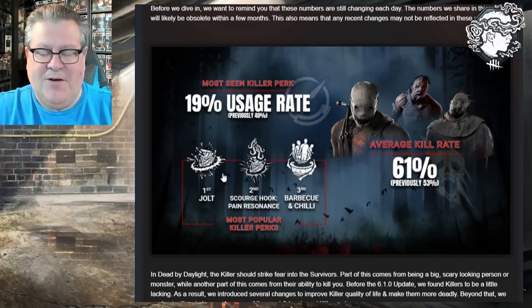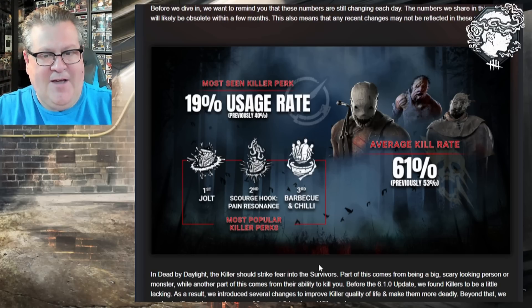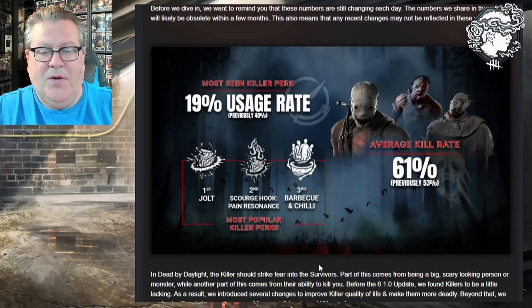The top two perks for gen regression require no kicking, which I think is why people were upset when they nerfed Blast Mine — making it so if the killer didn't kick your gen you still had to redo 66% of it, because killers have so many more options to regress gens without touching them. I was glad to see they reduced the Blast Mine nerf to 50% — I was pushing for 33%, but 50% is a nice balance. Maybe they'll bring it back to 33% eventually.